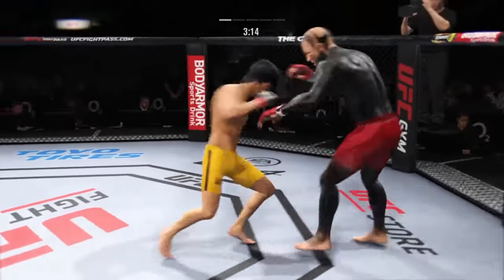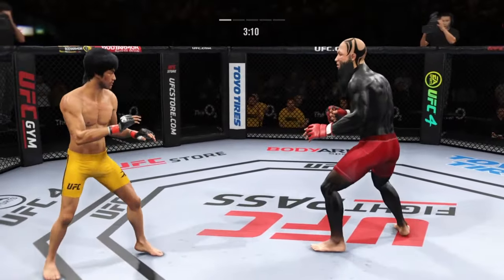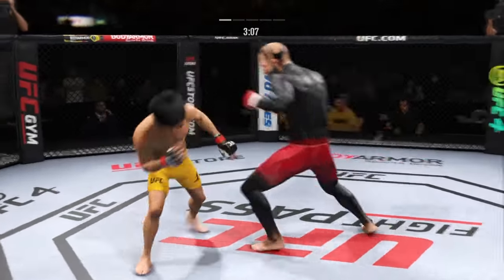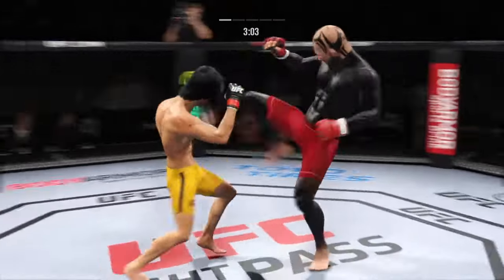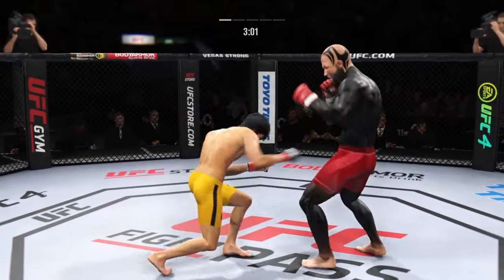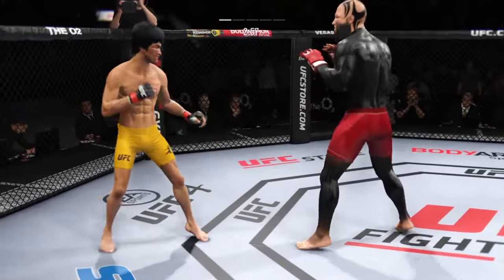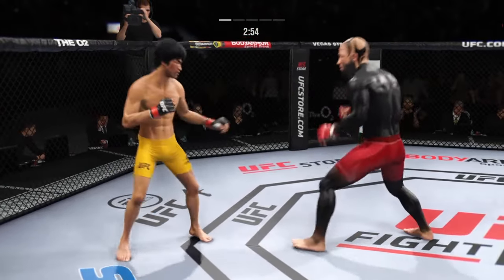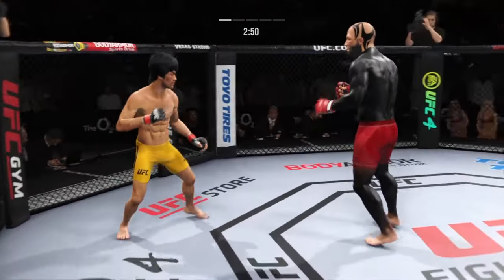Lee gets caught with that punch — he'd be wise to get those hands up. Beautiful execution with the knee strike there. Now we'll see what he can follow it up with. He slips his head and counters with a hook. Nice job by Lee.